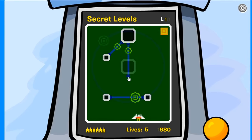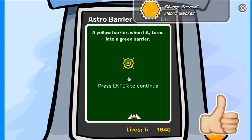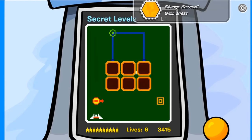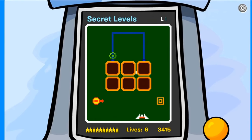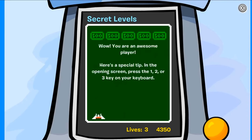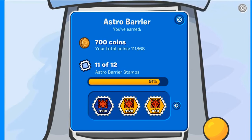There are 10 secret levels, and if you complete all of them you will be rewarded with the Astro Secret Stamp. Also, before level 31 starts, if you wait 30 seconds, another blue ship will appear, and if you destroy it you will start the Secret Expert Levels. If you complete all 10 Secret Expert Levels, you will get the Astro Expert Stamp and, alongside it, the Astro Master Stamp. To get the Astro Master Stamp, you will have to complete 25 levels plus the Secret and Expert Levels.